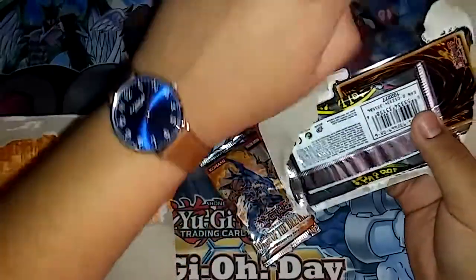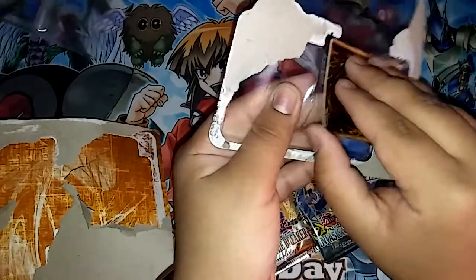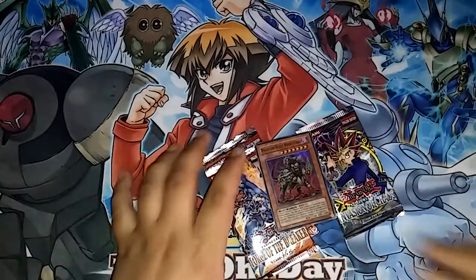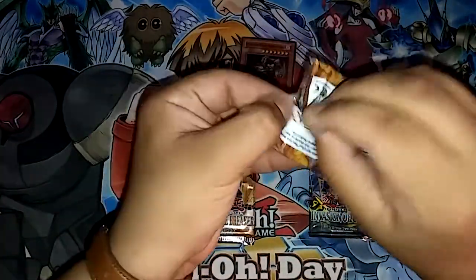Let's see what we get. Right here we have our two packs. Our Invasion pack — let me take this out carefully. I'm going to leave the Invasion for last, so let's go ahead with Force of the Breaker and see what we get to pull.